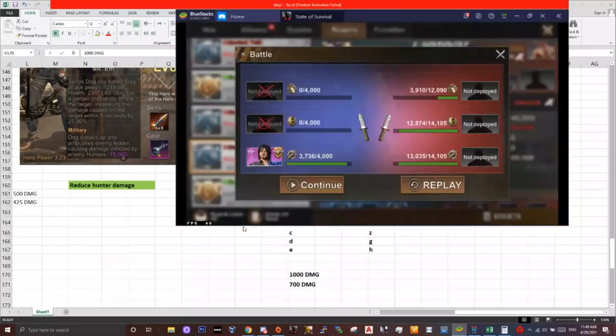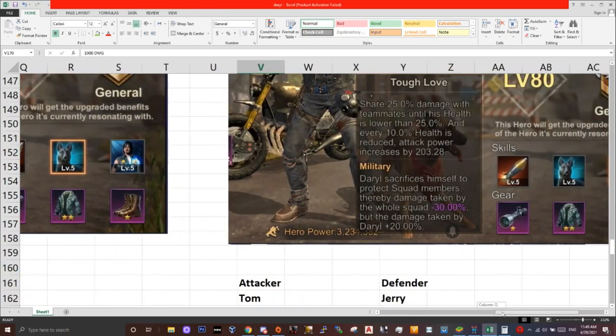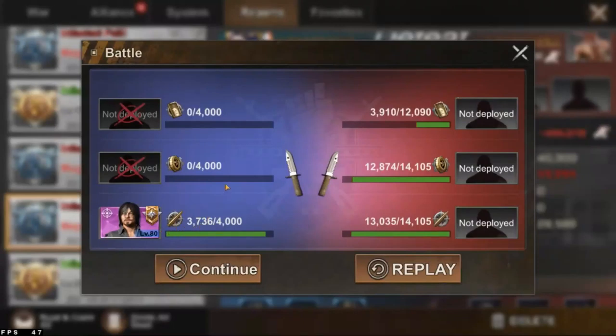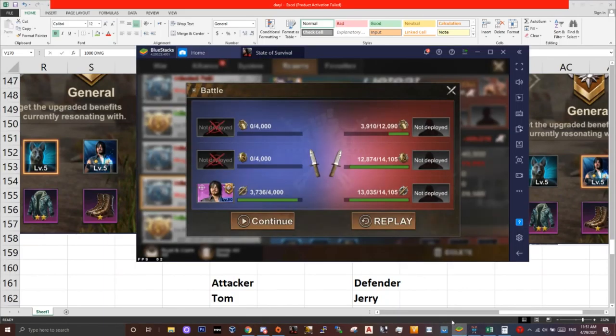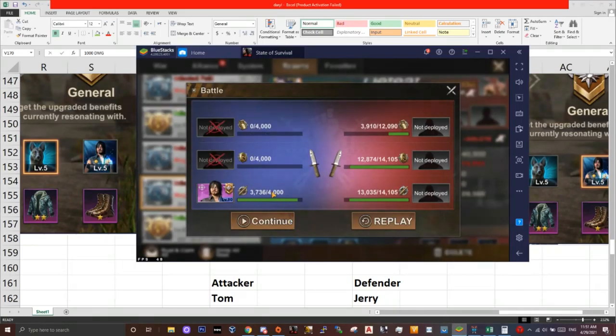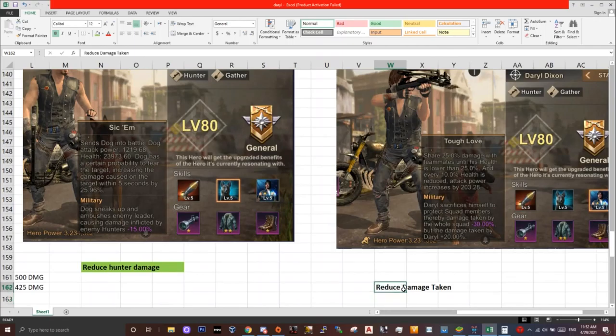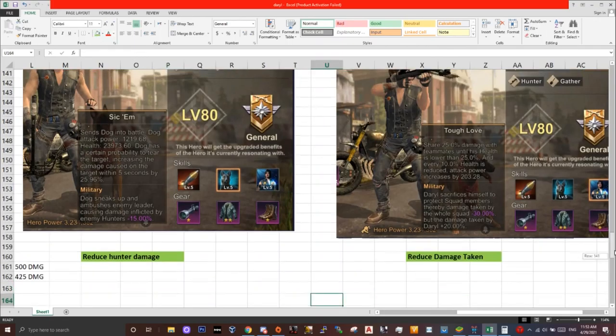Once infantry and riders all die, the second part of the skill activates. The damage taken by Daryl is plus 20% — once only Daryl is left and all squad members have died, Daryl takes an additional 20% extra damage. So minus 30% plus 20%: I'm not entirely sure if this means it becomes minus 10%, or if the minus 30% and plus 20% cancel each other out, but this means Daryl will only take minus 10% damage — it becomes 900 on Daryl instead of the 700. This third skill is definitely a defensive skill.